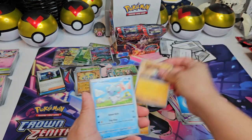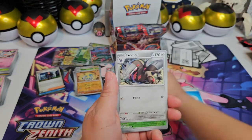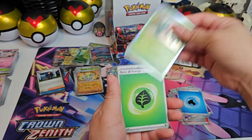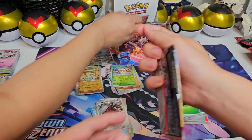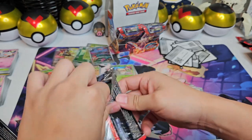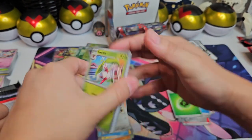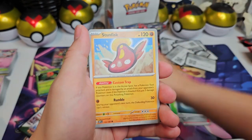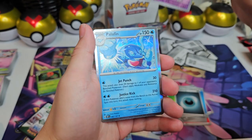Spoink, Tynamo, Beartic, Charmeleon, Excadrill, Forretress, Glimmet. We've got a Scovillain — another Scovillain. We have a lot of Scovillains — we've probably pulled it eight times by now. Entei, Scovillain, Toxtricity, Thundurus. Wow. Togetic — we really haven't pulled Togetic in this one yet, but last time it was Togetic, Togetic, Togetic, Togetic. Alright — Wugtrio, Houndoom reverse, Greavard reverse, and another Palafin. Palafins are everywhere.